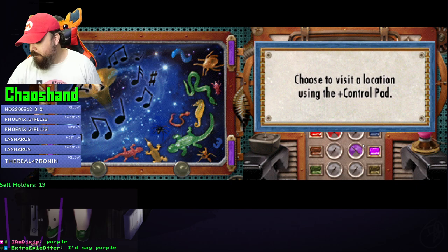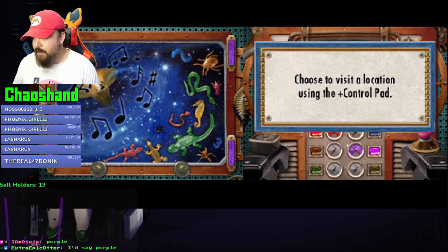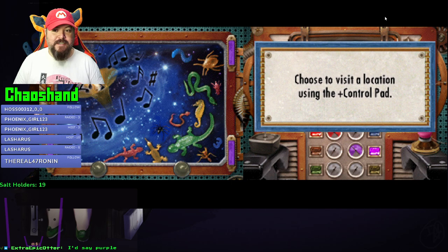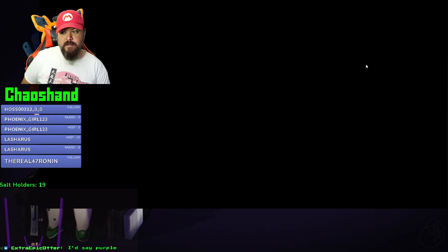The plus control pad? You need to visit a location using the plus control pad. Well, I would but it doesn't seem to be responding. Press the A button to make your choice. Let's go to the lizard - yeah, we're going to purple.